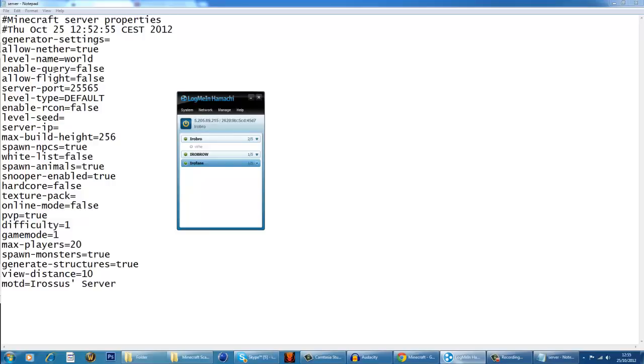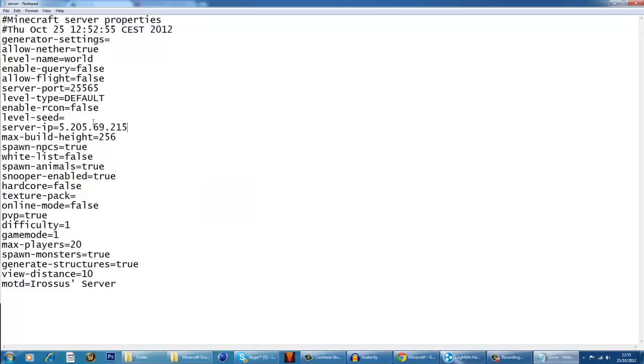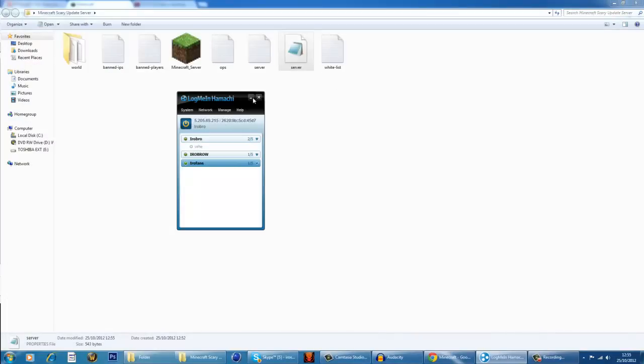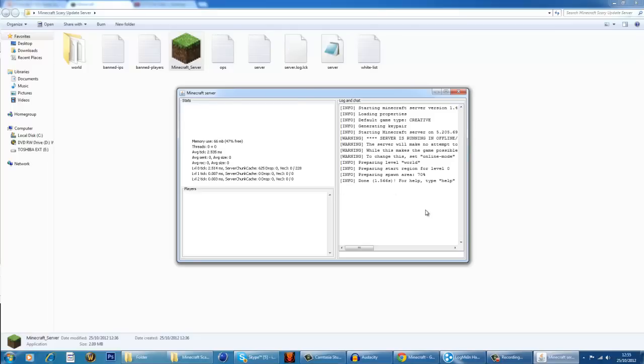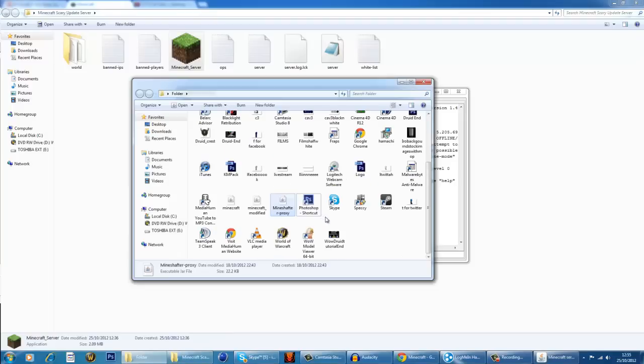So, how are you going to link the server file itself to Hamachi? Basically, you're going to right-click and copy the IPv4 address, and you're going to paste it into the server properties file. And you're going to hit Ctrl+X. Now, once you've done that, you can run your server. And once it's done, you can open up your Minecraft.